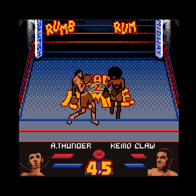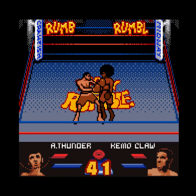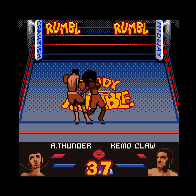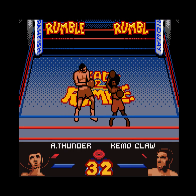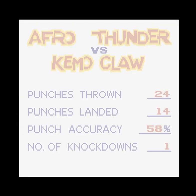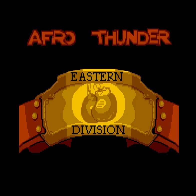Nice block — switch sides, see if I can connect. I was winning. If I can just get the rumble — oh there we go, killed him with an uppercut. Kimo Claw. Alright, I won the eastern division. So this was just on easy — not too hard if you just simply button mash.